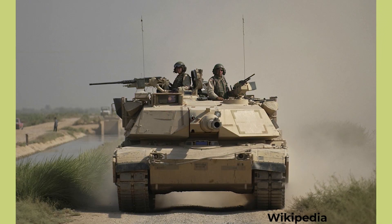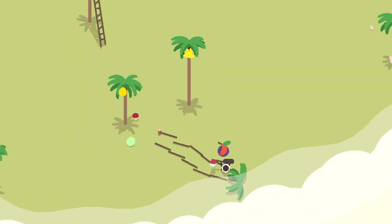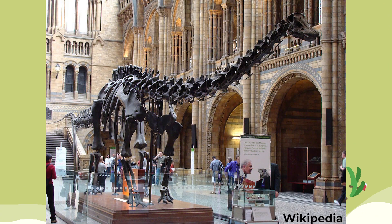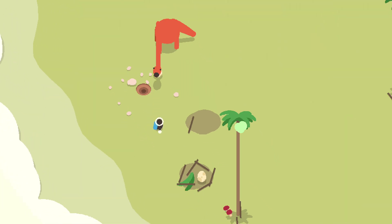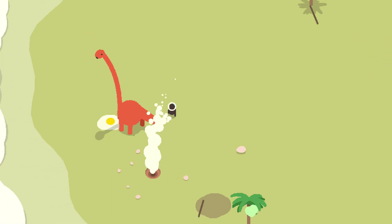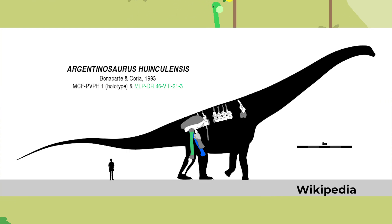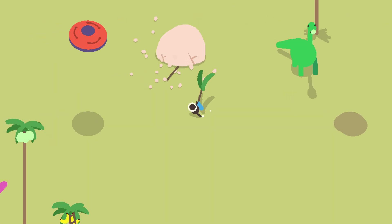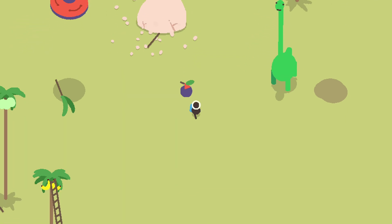For context, an M1A1 Abrams battle tank weighs about 55 tonnes, and a double-decker bus from London weighs about 12. One common misconception about sauropods is that paleontologists often find whole skeletons, because that's what we see when we go to museums — but this just isn't the case. It's actually super rare to find sauropod skulls because they're so small and fragile, and some sauropod genera are only actually known from isolated bones. This can lead to a lot of debate about the actual size and weight of these animals.